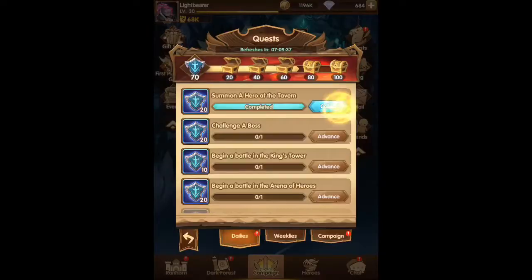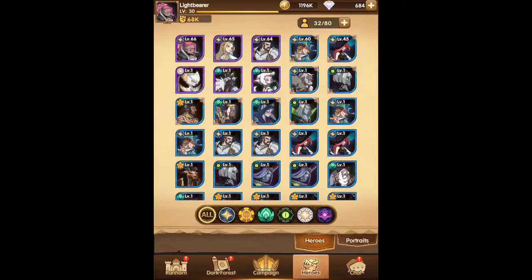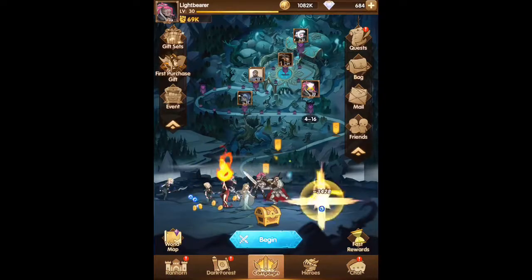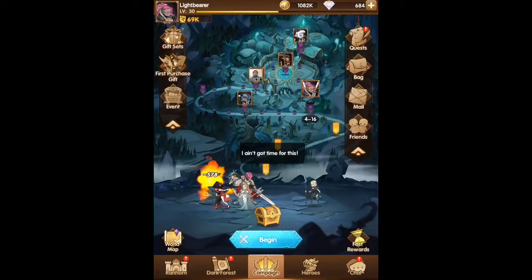So we'll get into some gameplay and see just how far we can push this team for the Lightbearers. Rain was actually the first one that I pulled for the Lightbearers team, which was awesome — I use her on our main account as well. So let's start at 4-16 and see how far we can go.